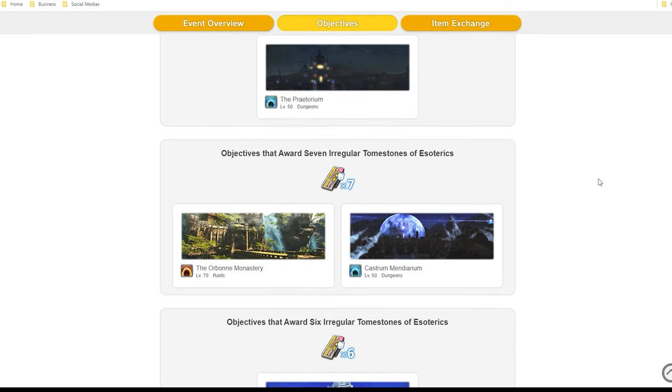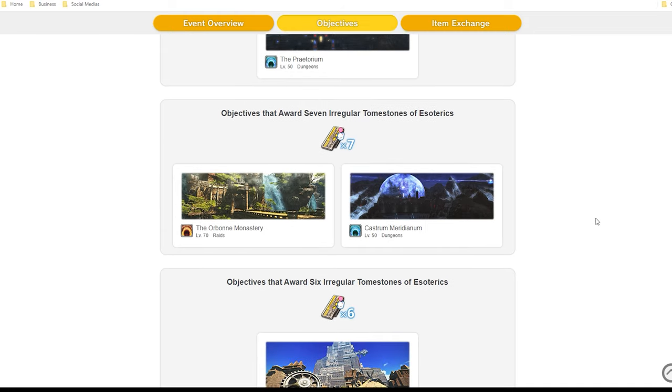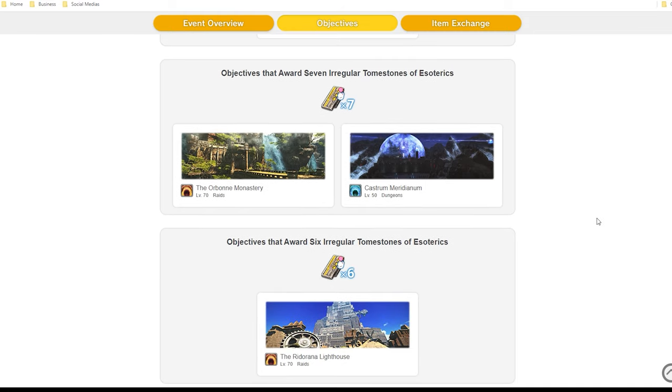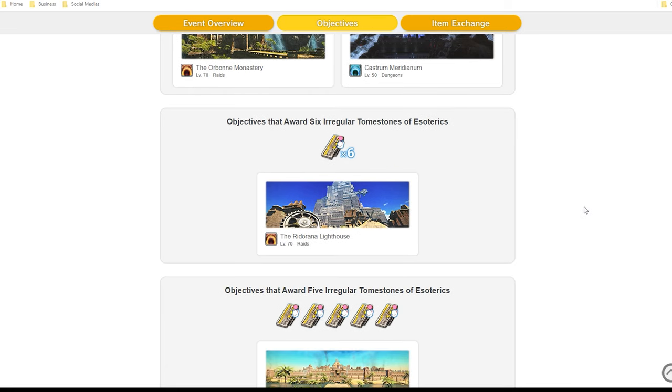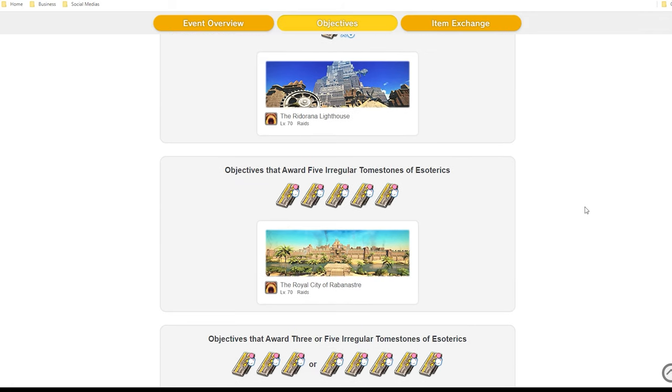They have included a list of which duties will give you the highest to lowest tombstone count. Praetorium is number one, giving 10 tombstones. Aurum Vale, Amdapor Keep, and Castrum Meridianum giving you 7 tombstones. The Lighthouse Raid giving you 6 tombstones. Royal City of Rabanastre gives you 5 tombstones.